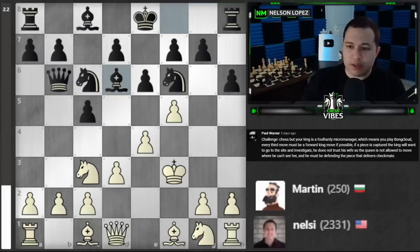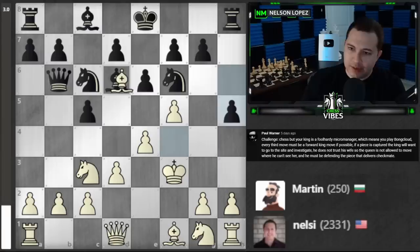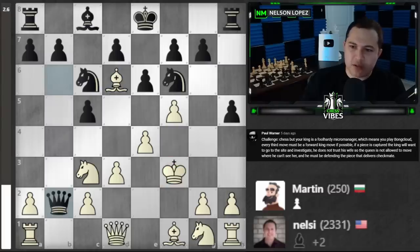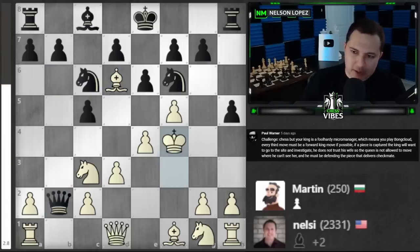Martin is stopping me — I need to go there and he moved his bishop so I can't move forward. I'm going to try to get rid of the bishop. He's going to let me capture it, but I have to go investigate with my king so let me do my king move first.